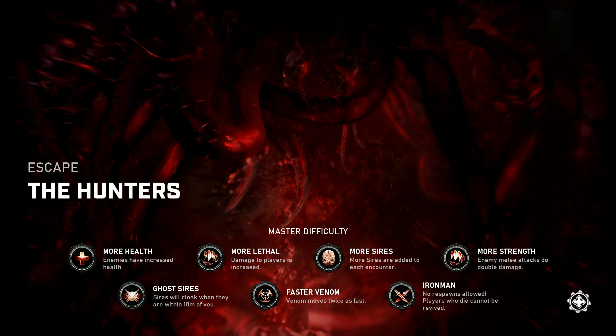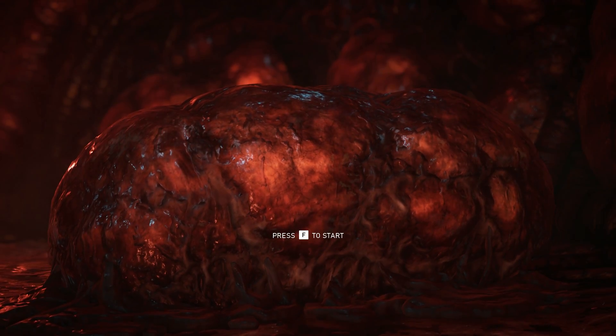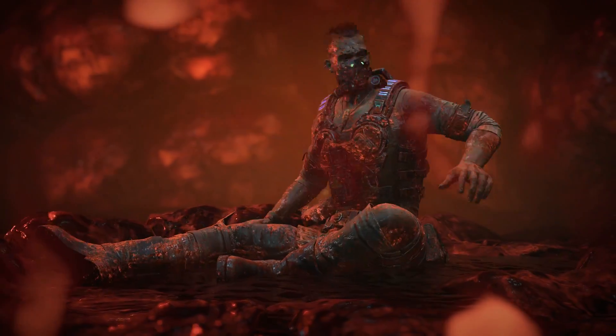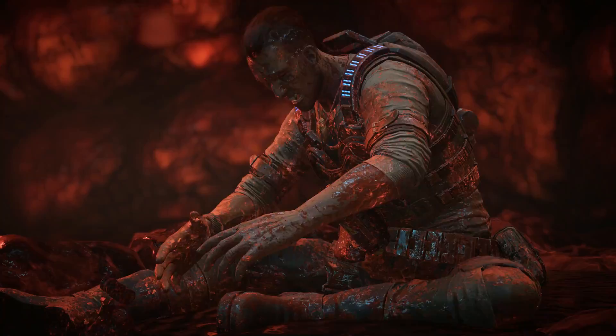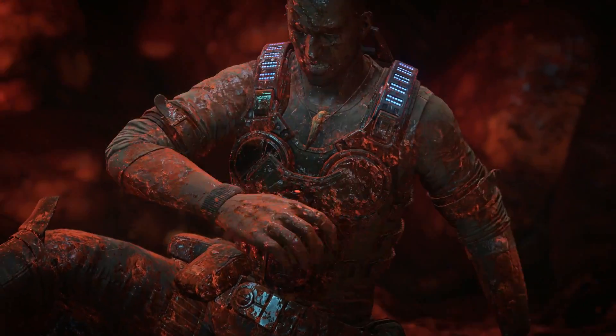It's really difficult because those guys have a lot of health and they take you down in pretty much one hit. However, if you've got Emile up to a high level, he has a gold card which gives him a stim ability after a certain amount of time if he doesn't take any damage. That basically means that the Sires take two hits to knock him down. Also he does mega damage to the Sires with his melee abilities.